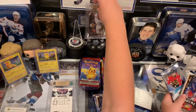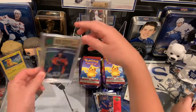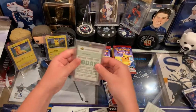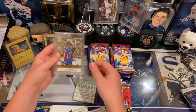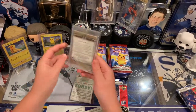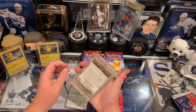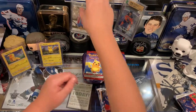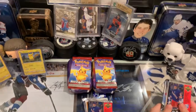And the last card — you guys probably know this one — it's a one-touch card, Kale McLeod signature renditions from The Cup. That's the best card. I remember I got this from my gold box. So that's our VR for Firebox Breaks.